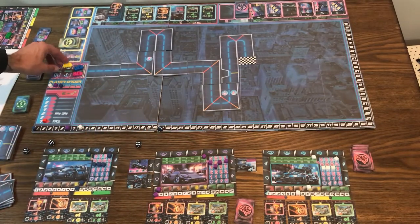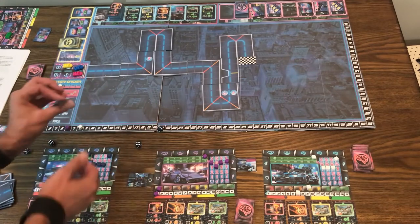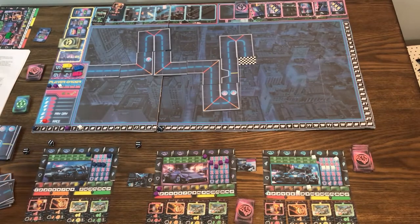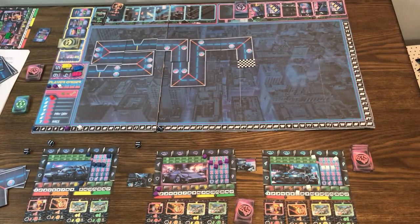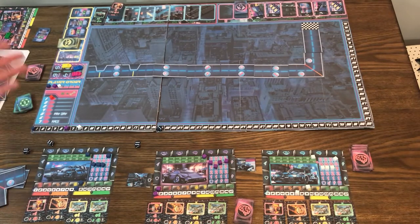Once the race is over, you take player order again based on who is losing — so blue is player one, purple player two, yellow player three. Anything that's been exhausted, like an unrefreshed weapon, gets discarded. Everything in the shop lines gets discarded as well, and you refill them as you did at the beginning of the game. Then you start the next round; the person who's losing gets to build the next track.